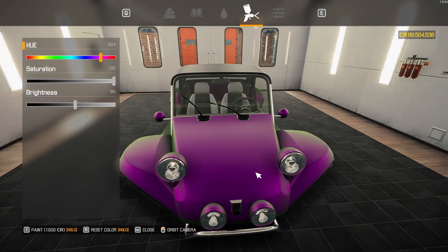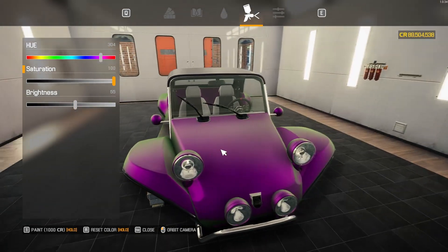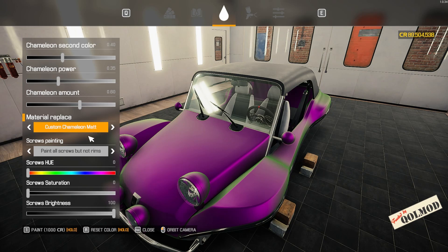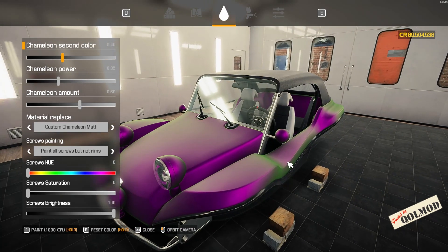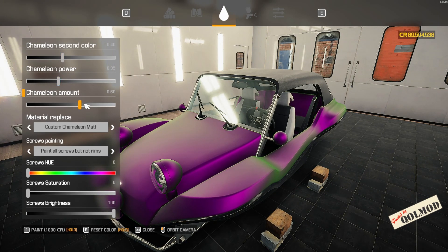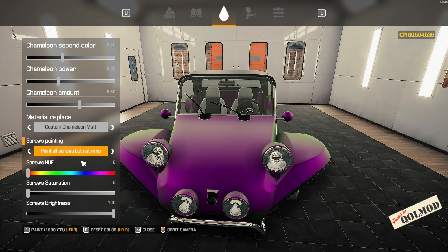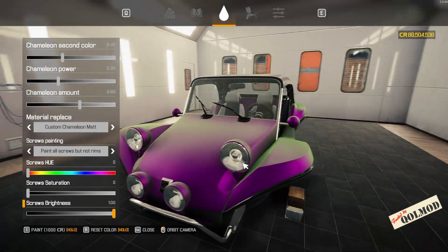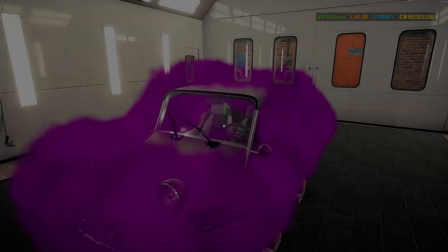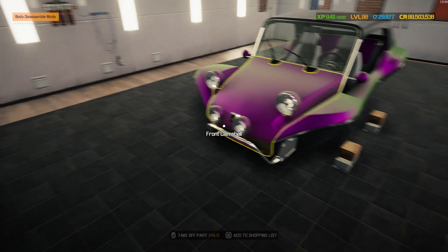Into the paint shop — the color we're going for is a matte chameleon, thanks to the Quality of Life mod. The base color is purple or pinky-purple. Using the custom chameleon matte option: secondary color is shade 40, a lovely green paying homage to the original color, power at 35 and amount at 60. We've also painted all screws but not rims, going for a white color on those.